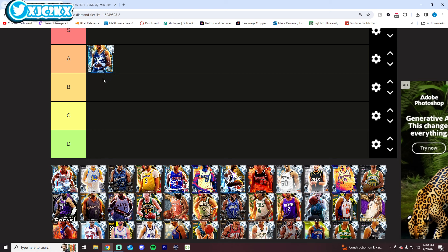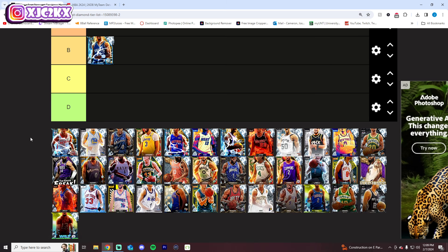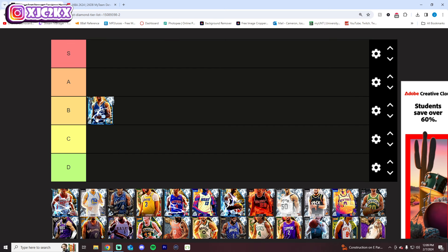We'll start off with Alonzo Mourning, who is a really, really good defensive big — very good on the interior, has a pretty solid release. He's a nice card for his price, but among the best of the best, I think there are still a lot of diamonds better than him. I think he is very solidly B tier. If he had a better release, maybe some better playmaking and shooting badges, he'd be higher. But he's certainly not a bad card at all, even as a base card. I think he's very solid at the center spot.